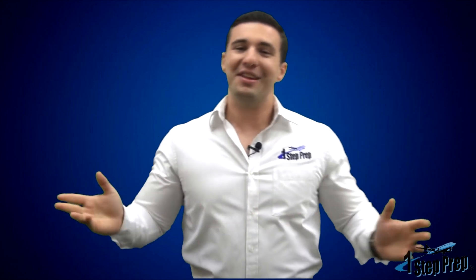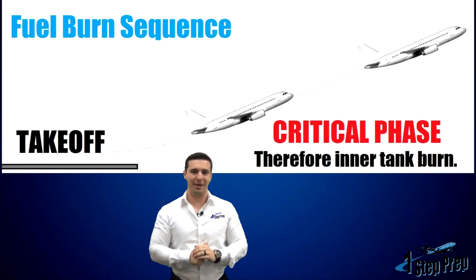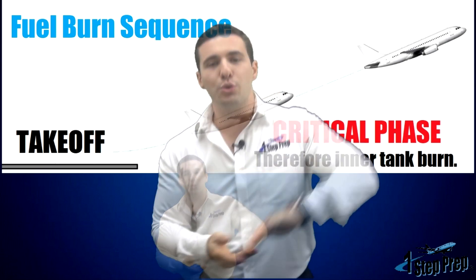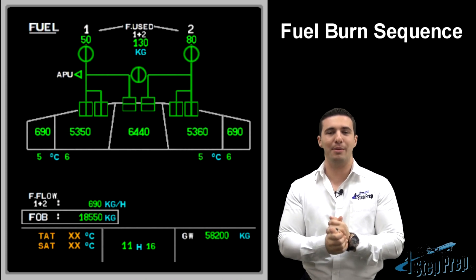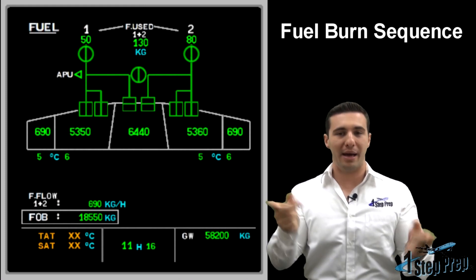Let's review that once more. You might be thinking: why do I go from center to inner, then inner to center, then back to the outer tanks? We're getting fuel from two separate isolated tanks. Once we transition through the critical phase of flight — how does the aircraft know? Because the slats are retracted. We then go back to burning center tank all the way down to the low-level sensor for five minutes, and after those five minutes we swap back to the inner tanks.